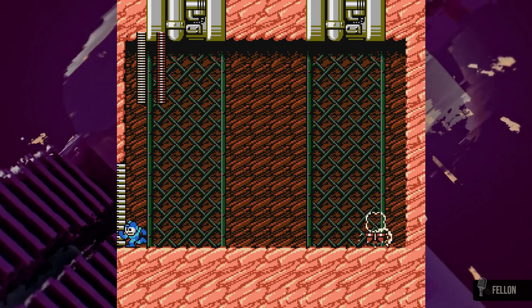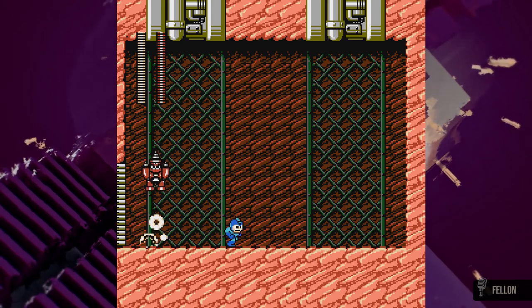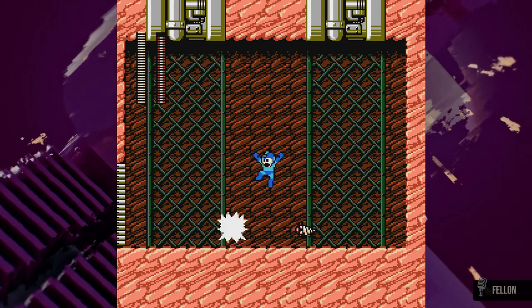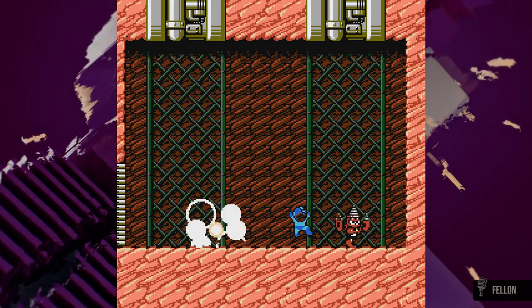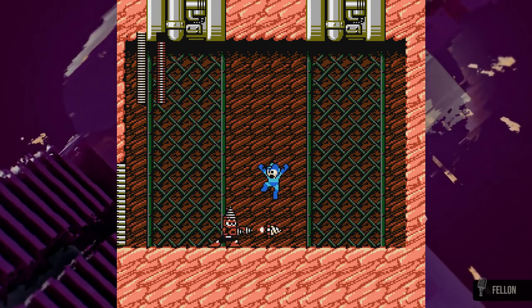Drill Man will always start off the fight by diving on the ground. I personally use a strategy of counting how many times Mega Man's arm goes inside the wall — or as I call it, 'punch in the wall.' I count anywhere from 5 to 6 times before I move to the middle of the room.